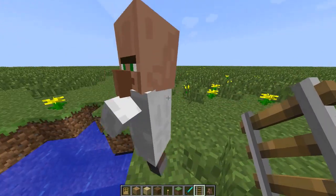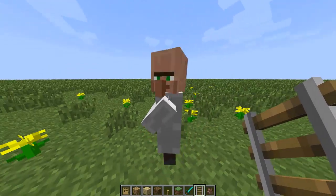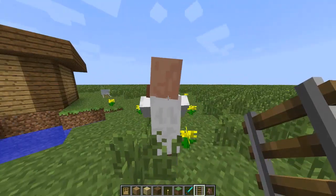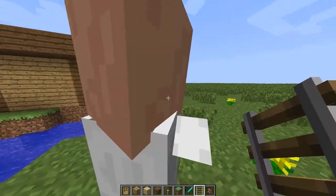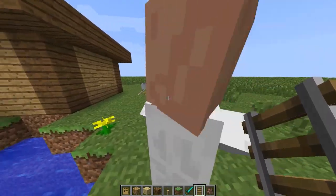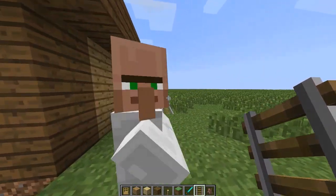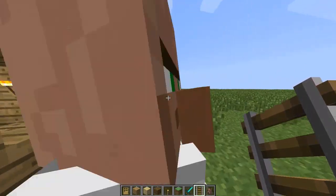You'd want to bring them to your special area. To do that, seeing as villagers can only travel up to 16 blocks away from their village, what you'd want to do is stick them in a minecart. Now pushing them can be a little tedious, but once you actually get them to the minecart they will stay in there until their destination.